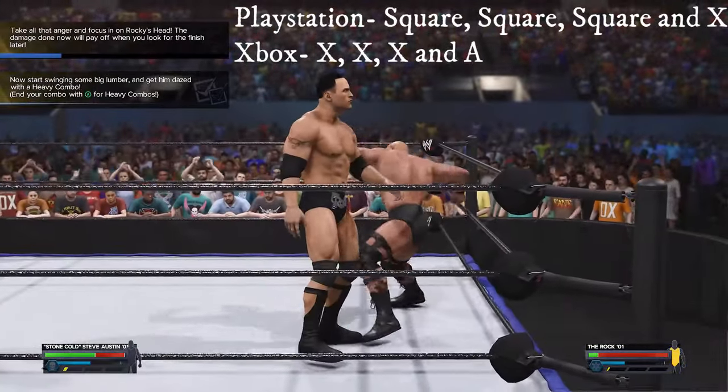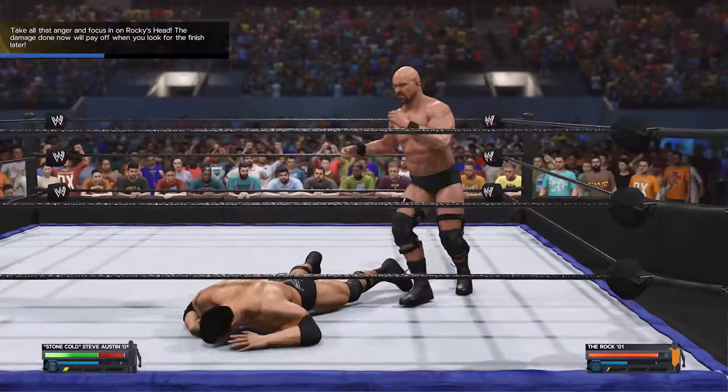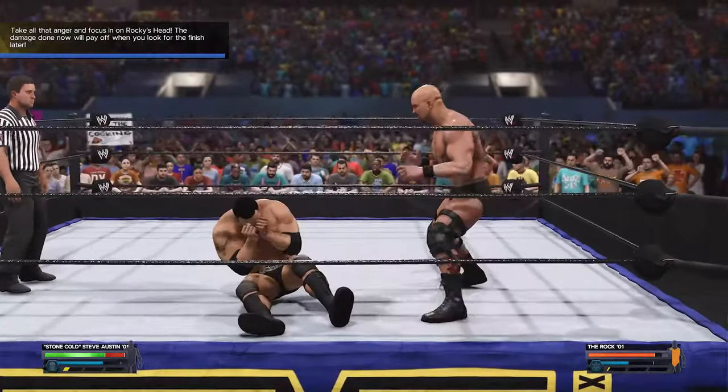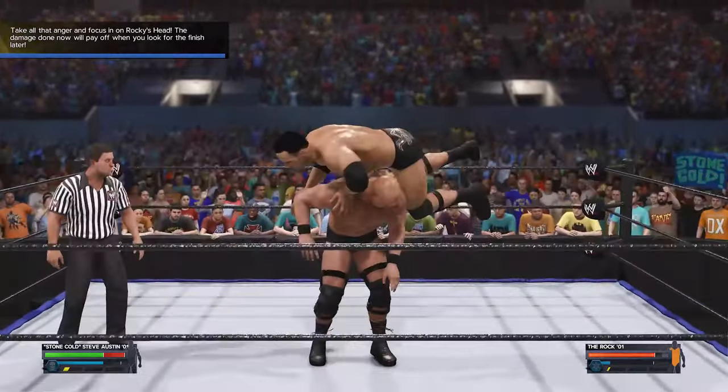The next objective is to do a heavy combo on a standing facing Rock. Press light attack three times followed by a heavy attack. This will help for objective 6 to damage his head. After the heavy combo, do more attacks and when he's on the mat, do ground moves or light attacks around his head area.